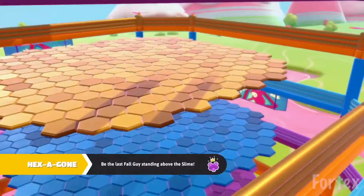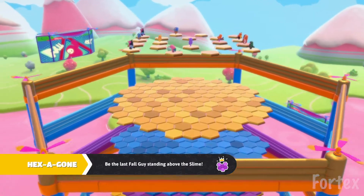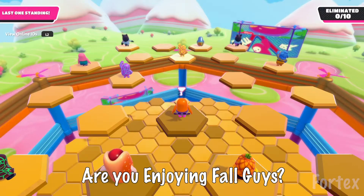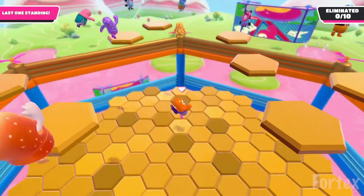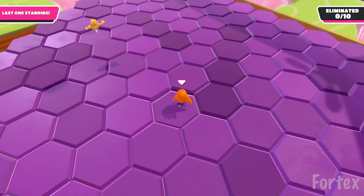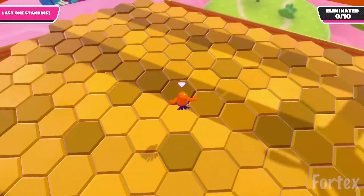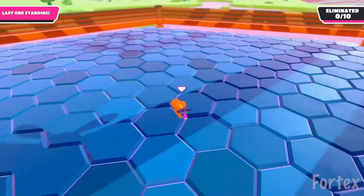Now there's a little trick you can do — it can be quite hard but once you master it, it's good. As soon as you start the level, as much as you think you don't want to, drop straight down to the final level and start taking out all the Hexagons. This means that when other opponents on the upper floors start falling through, they should in theory fall straight to the Slime.